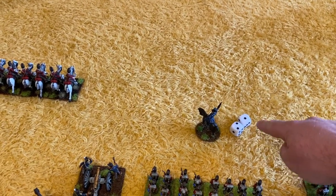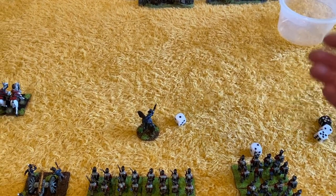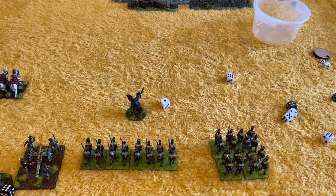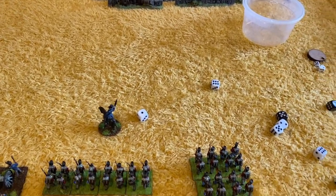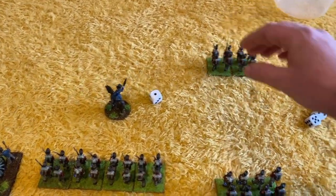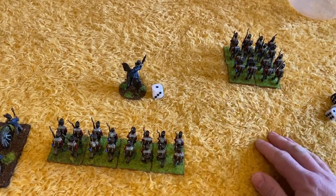Picton has a two and a one left. He uses the two to activate the attack column to move, because a two only allows movement. The attack column goes six inches plus d6 — twelve total. If you're in an attack column or march column you cannot change formation in the same turn; if you're in line you can change formation. If they wanted to change formation it would take a whole turn — Picton could assign the two to change formation instead. He saves the one because the rally phase is the last part of the turn.